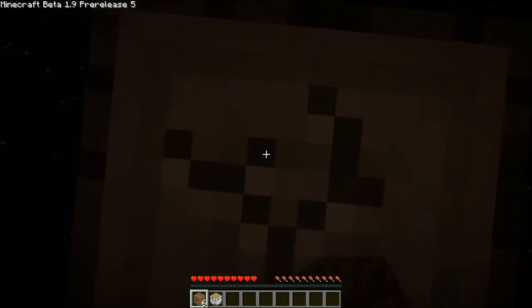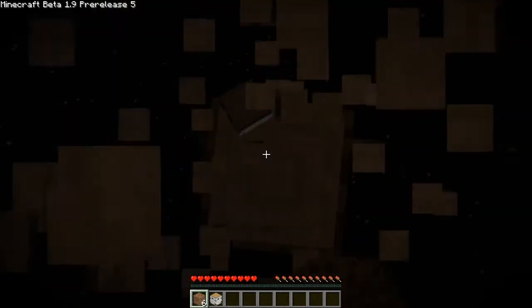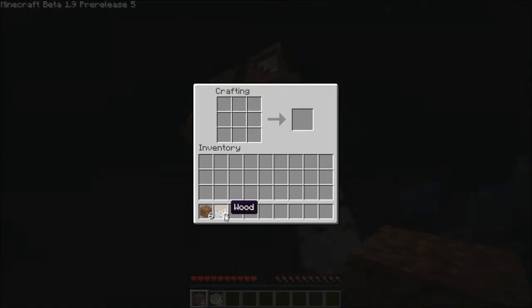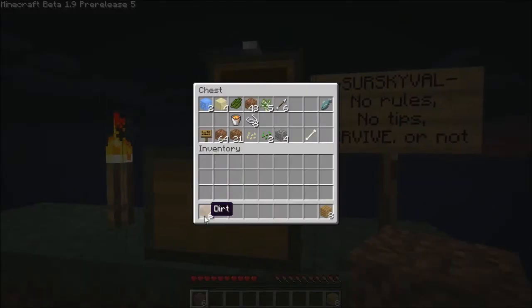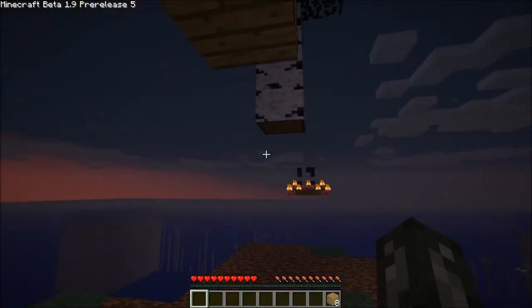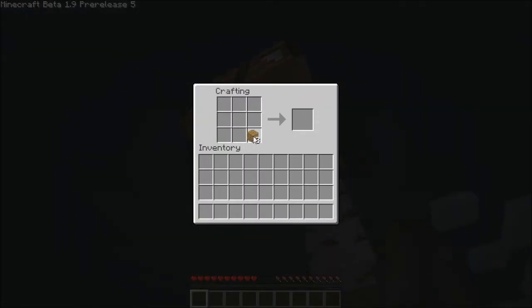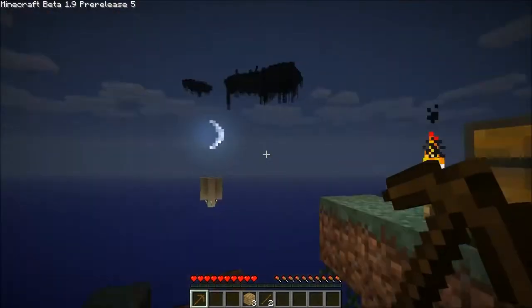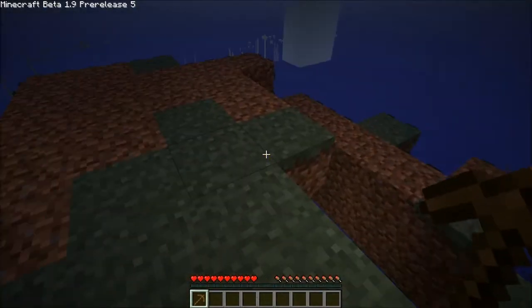Let me just get a bit of wood, get a little wood — my crafting table is up here. Dirt away. Yeah, this will do. There we go — one, two, three, there is my pick. This is the pick that is going to get me my first cobble.